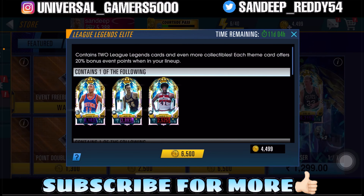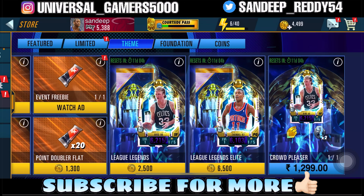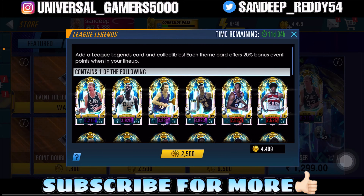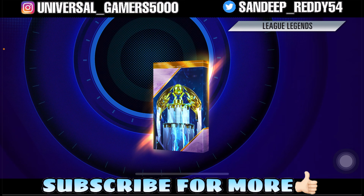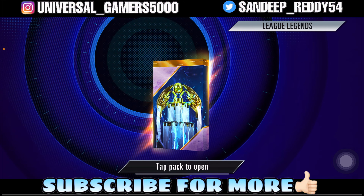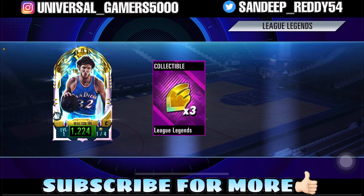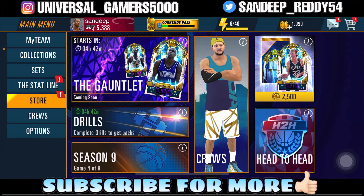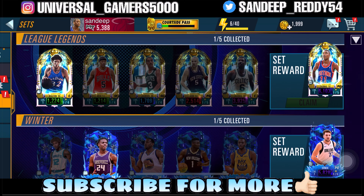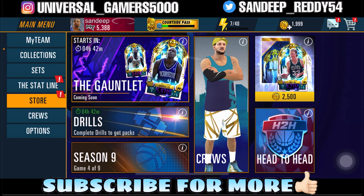Let's go ahead and get this big pack — 2,500 coins for the Big E. We have a chance to claim this one. This is the first time I'm opening a pack and bro, this pack art is really amazing. We got our collectibles and we got Bill Walton — that's a bad pull again. But we got some collectibles for the sets and Bill Walton for the set as well.